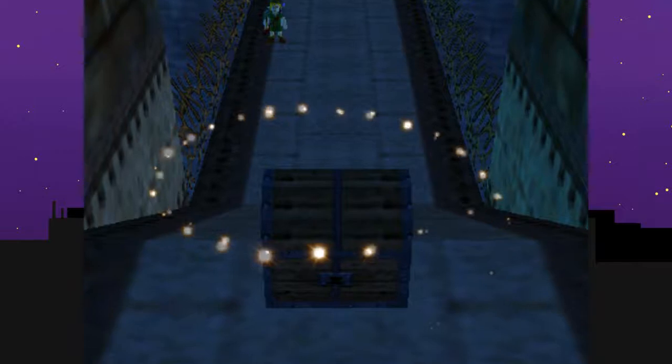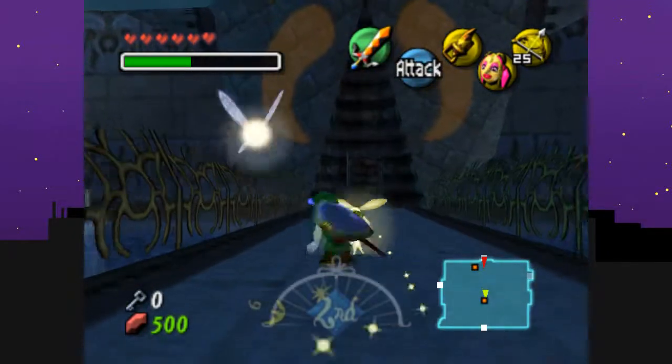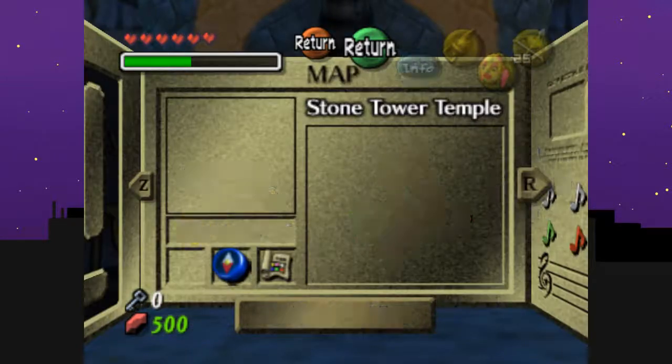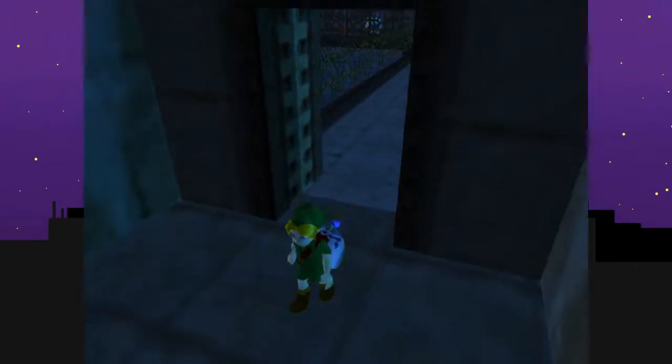Thanks for putting the shredder chest back over there. All that nagging, and I got a stray fairy. It's my seventh one. I don't remember how many are in here. Is it like 15 in all of them? So we got 8, 9, 10 — we got eight more.